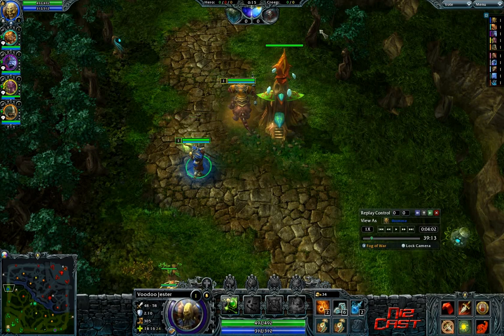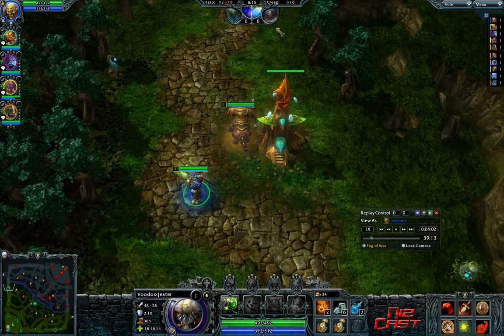We're heading out to the lanes here, 15 seconds into the game. As we're heading to the lanes, we should figure out what their possible lanes on the enemy team could be. The enemy team has Devour, Mage Bane, Puppet Master, Glacius, and Revenant. They can lane this a couple different ways - they could put Devour mid, Puppet Master mid, or Revenant mid. Maybe Puppet and Devour are the most common mids out of their team.